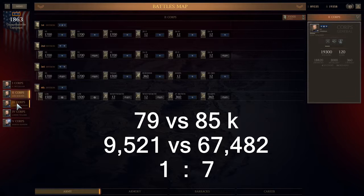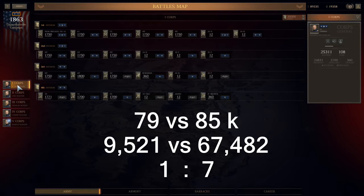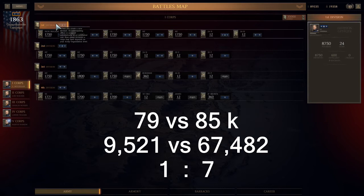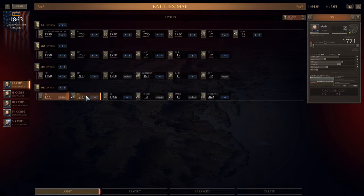This is Ultimate General Civil War on Legendary Difficulty. This is the Battle of Chancellorsville — what a party this was. One of the things you have to do before Chancellorsville is make sure you can take 38 reputation. Spend any reputation you need to get it down, because between the two battles there's a follow-on battle after Chancellorsville. You want to make sure you don't lose any reputation by going over 100.